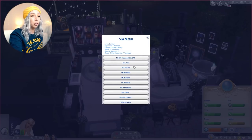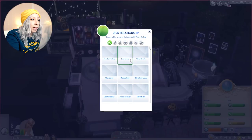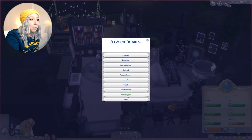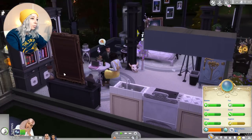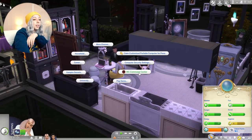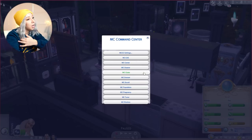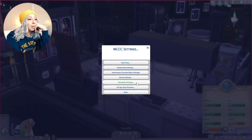You can also set relationships - add a relationship with a Sim on the lot, set friendly so you can make them true friends or enemies with just a click. There's also another MC Command Center menu on a computer or mailbox. Click on a computer or mailbox, go to MC Command Center there, and these are more like settings for the game as a whole and not just one specific Sim.